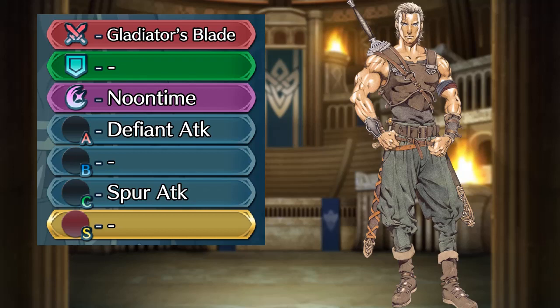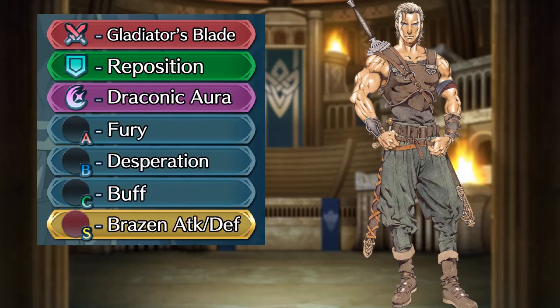Ogma is also a pretty decent aggressive hero. He is really similar to Loki but infantry, and he wants basically the same build too, but preferring Draconic Aura or Luna for his special. You'll have to give him saves from magic heroes though, as his resistance really is awful. He is a lot better with a high investment build, as his weapon allows him to run pretty strong Galeforce or Wrath builds, but he is still okay on a budget.